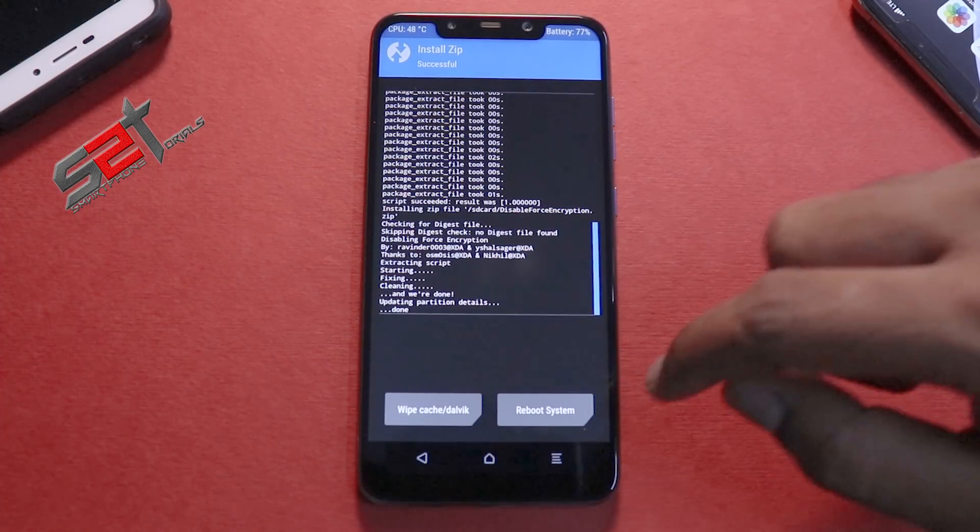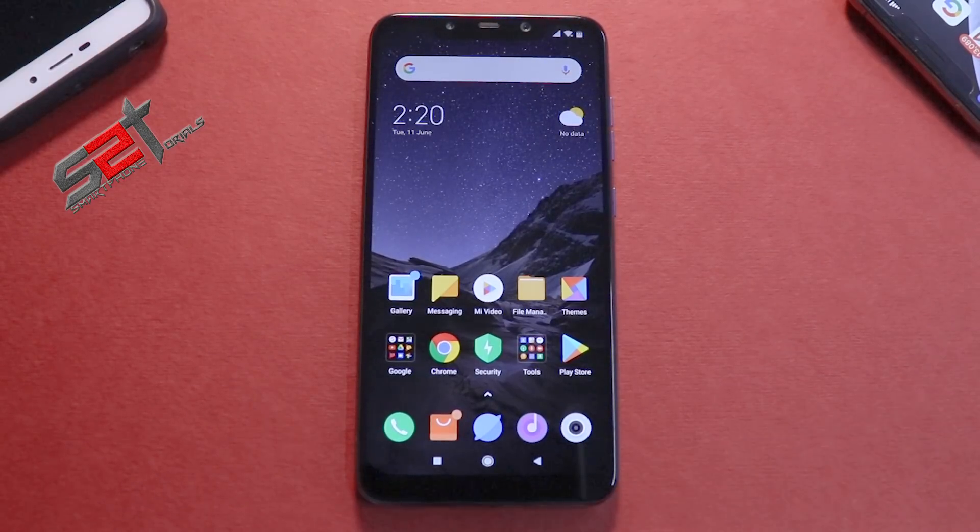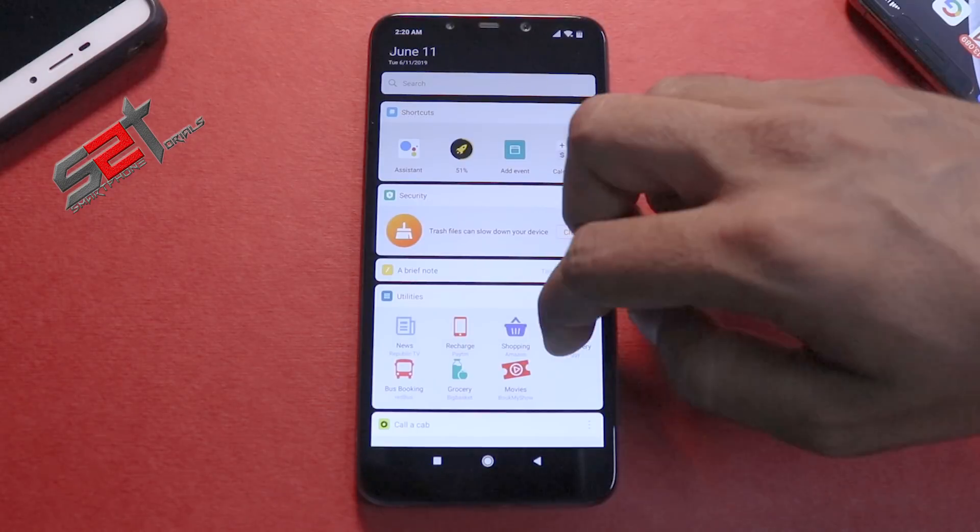The update has been flashed. We'll reboot the system now. The first boot on this nightly beta will take anywhere between five to seven minutes because MIUI is still a heavy skin and does take time to boot up. After skipping the setup, we are on the home screen of MIUI 10.